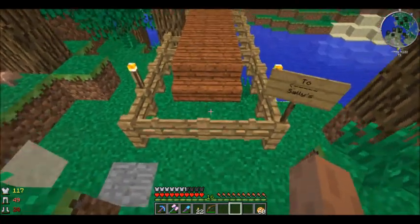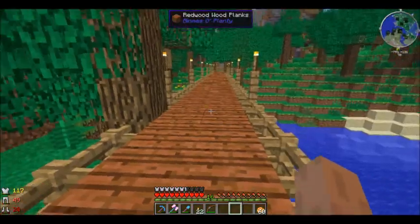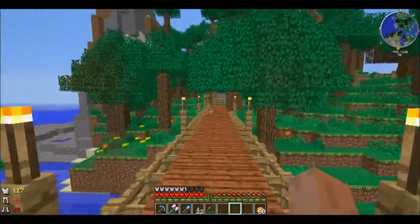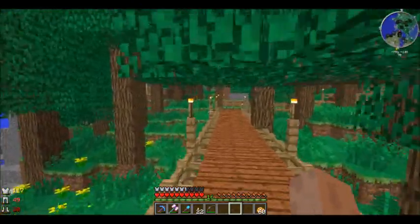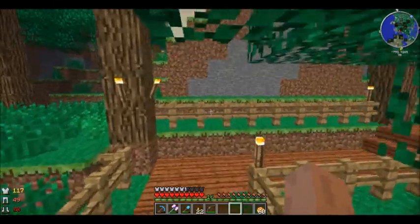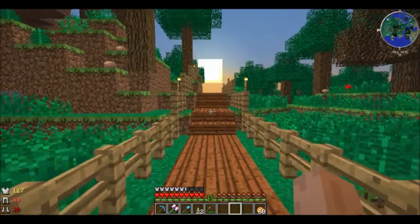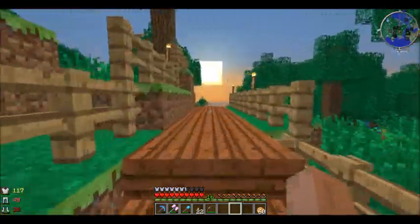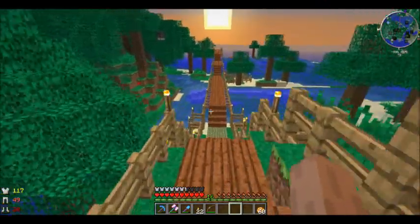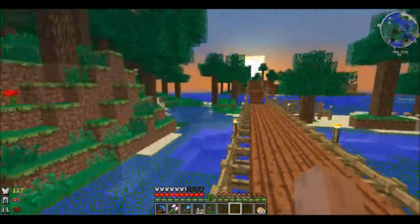Let's start off our journey by heading over to my sister's little hovel. We've got biomes aplenty on our server, so we get these cool terrains and more blocks to build with. This one is a rainforest, which is kind of like a jungle — a lot less annoying to get around without all the low-lying shrubs and vines, but it does have spiders in it that can ruin your day.